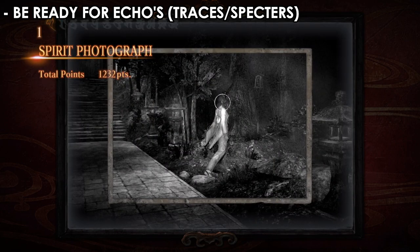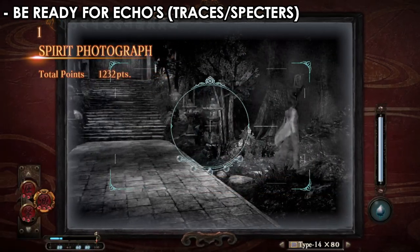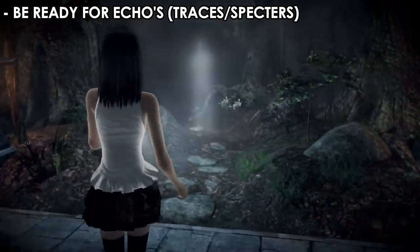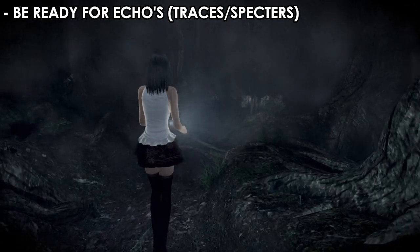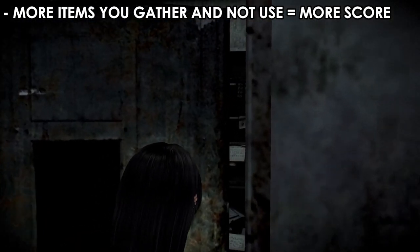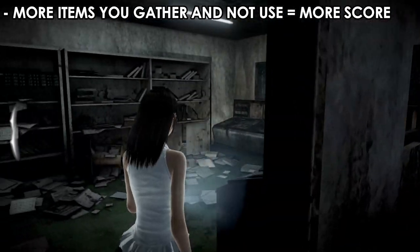Always be ready, because there are always echoes and traces that net you a lot of points. You can see here — 1,232 points just from a simple picture because I was ready. Sometimes these ghosts are fast, so always be ready with your camera. Whenever you see those little indicator icons, there's something going on — just grab the shot.